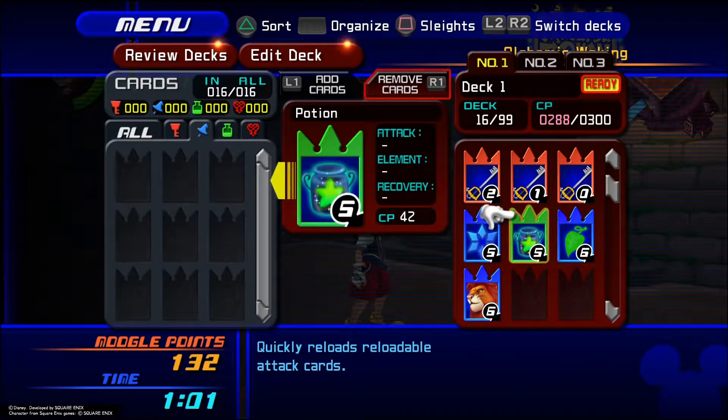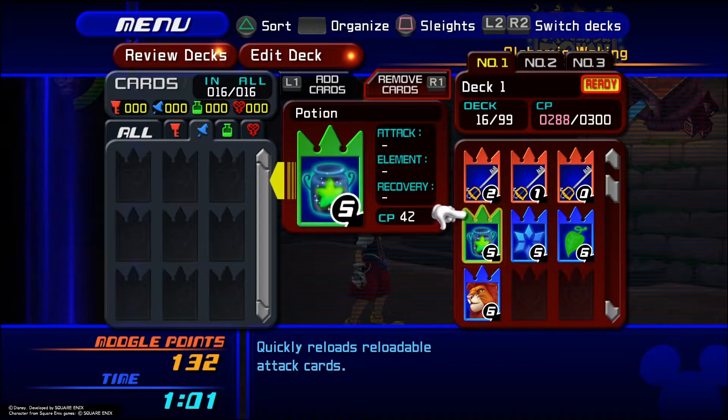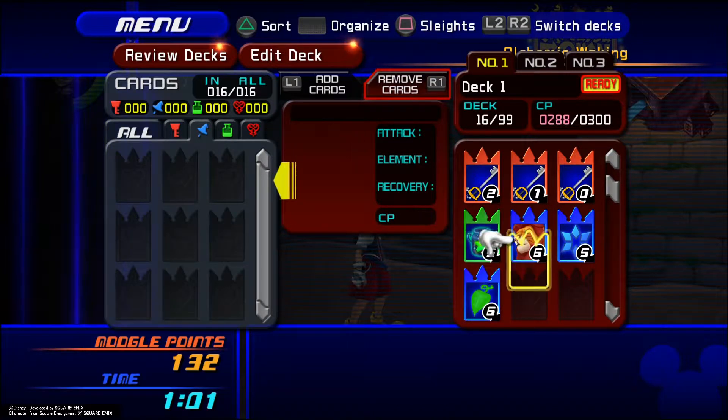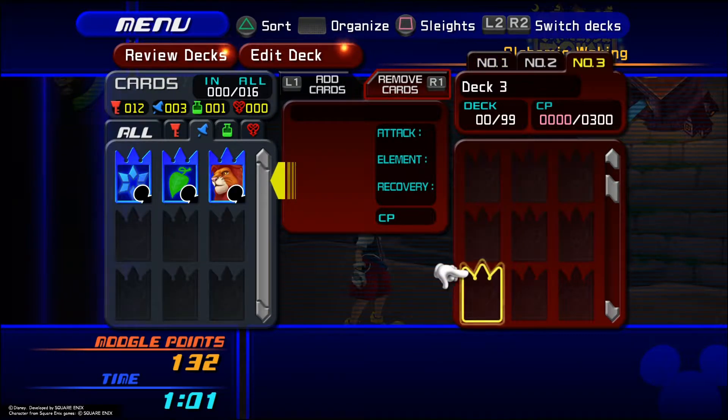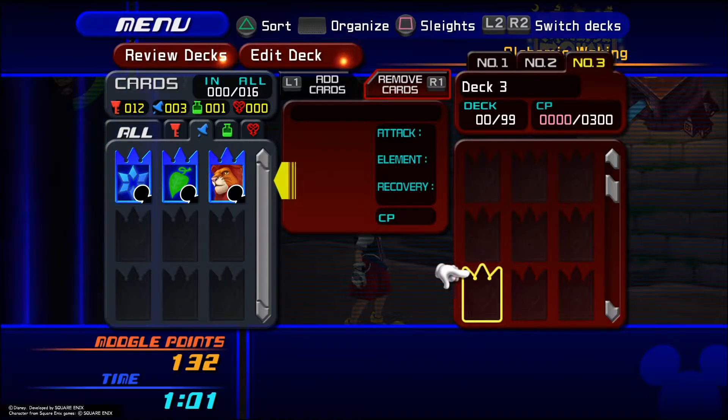Look at the back of the item card — it quickly reloads reloadable attack cards. I think I'm going to switch that... there we go. And that way, if you want to quickly go to Cure, you'll know it's at the very end. So that's good. All right, now let's get out of here.